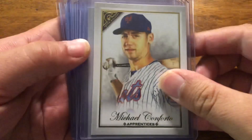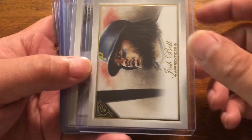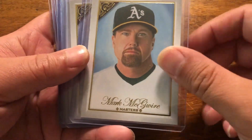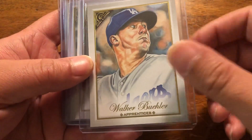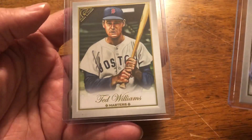Next up, we have a stack from '19 Gallery: Conforto, Hosmer, Kane, Josh Bell, Rosario, Seager, Maguire, Henderson, Gerrit Cole, Buehler, Bellinger, Hank Aaron, Willie Mays, and Ted Williams. So those are the '19 Gallery short prints.